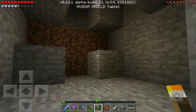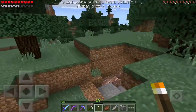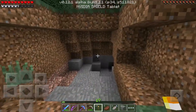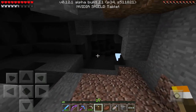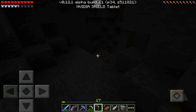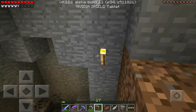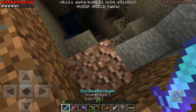This cave doesn't look like it's going anywhere, so we'll continue on our journey. Round two — this way looks a little bit more promising. Let's head down this way. I'm really liking the name of our sword — The Deathbringer.